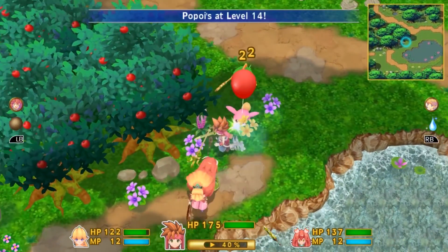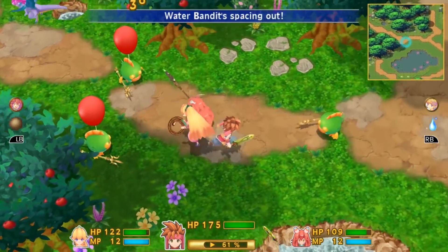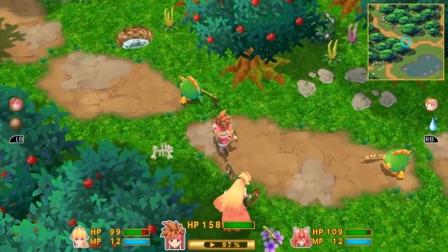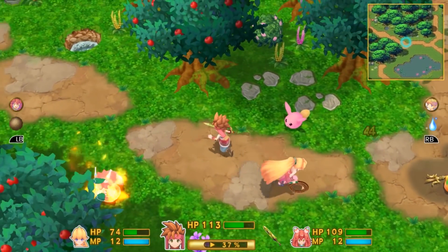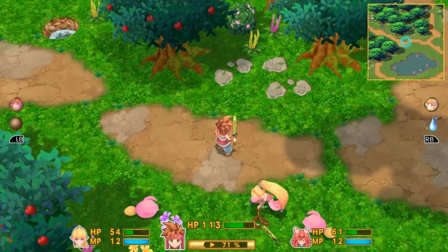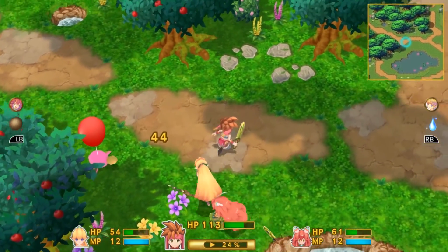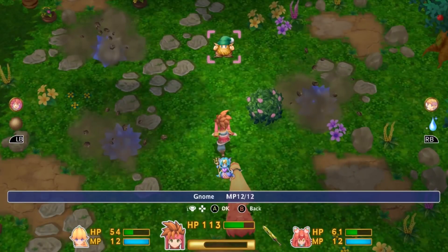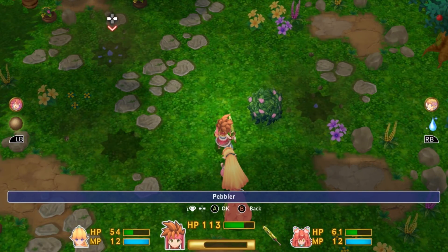The next section we're going to is straight up here. I'm trying to keep an eye on my HP, but it's going to be quite difficult if all the enemies are on screen. Up here you get these Sonic the Hedgehog-like creatures — Fire Peblers. We're going to use Earth magic on them.